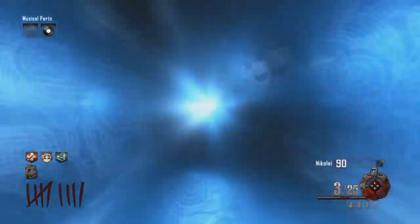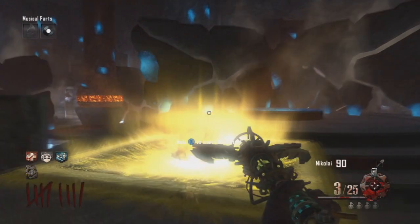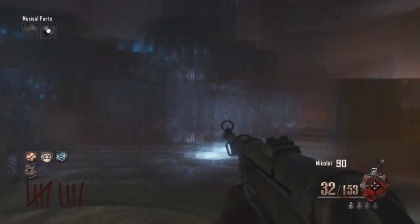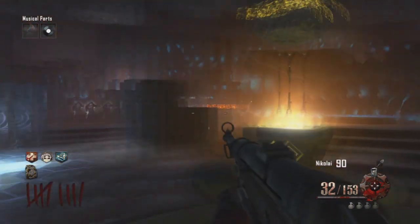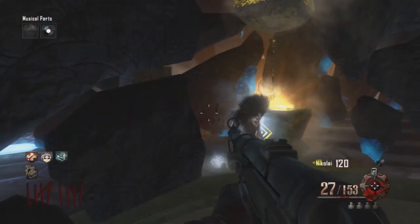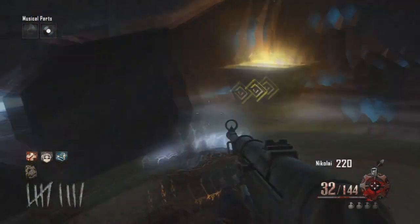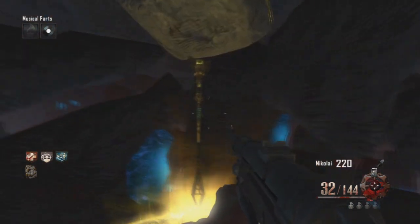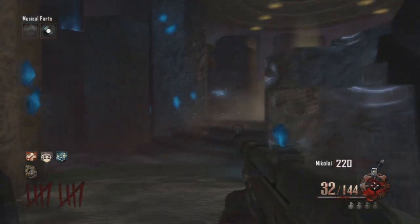Now it is time for probably the hardest step if you're playing solo without good weapons — charging the staff. Once you have all three steps completed, place the staff on the pedestal. You'll know it's ready because the pedestal will be raised a bit higher to have room for your staff. Place it there and start a new round in Agartha. You're going to have to kill zombies until Samantha says the staff is charged, or you'll see it pop up on screen — the staff will have a red glow around it. This is very hard, and I actually went down while doing this and got really nervous.